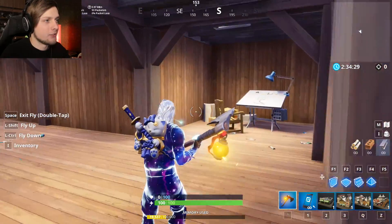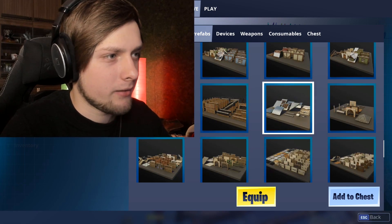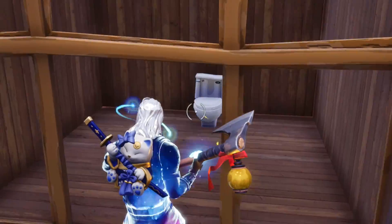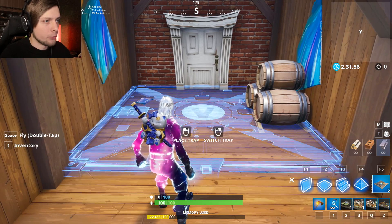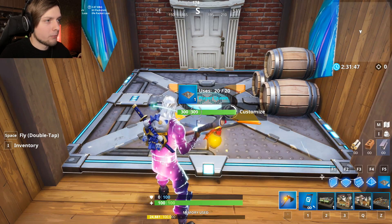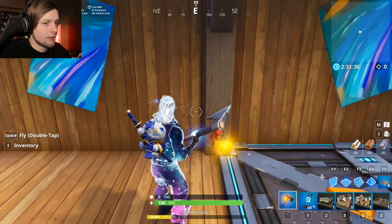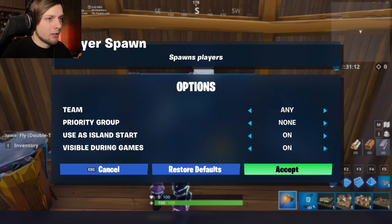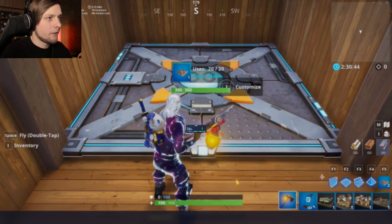The last thing I need is probably the toilet — which you wouldn't say in a realistic scenario, but we need one. Now what we need, as I said, are the spawn points. We're going to have only three for now. Let's customize this — it's going to be Team One, invisible, and accept. Right in here, set it up. It's going to be Team Two, and another one here — Team Three.